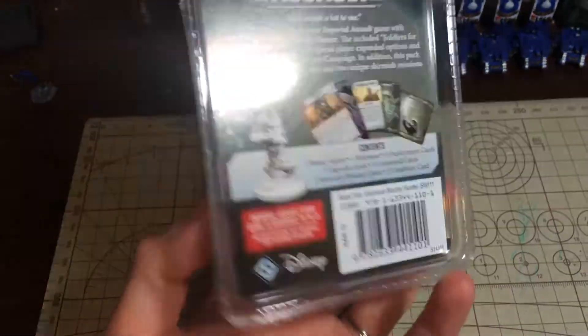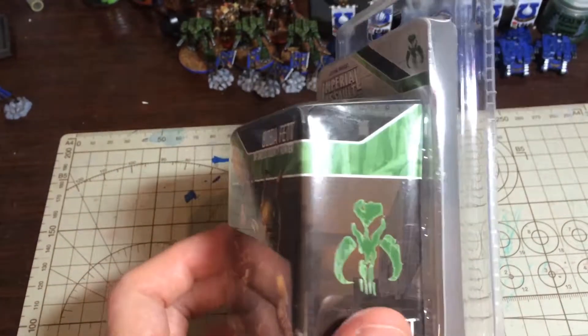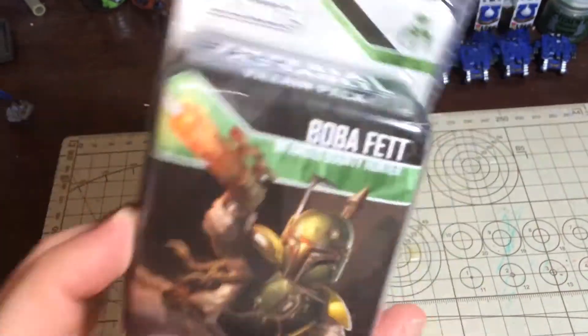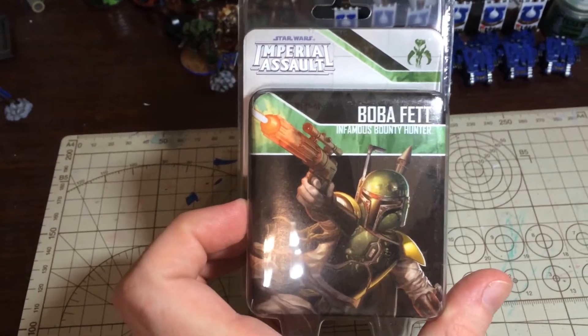He's in one of these indestructible packages, so I'm going to have to get a saw or some scissors or something to get into this — maybe a jackhammer. We'll see how it ends up and I'll be back as soon as I've got this blessed thing open.